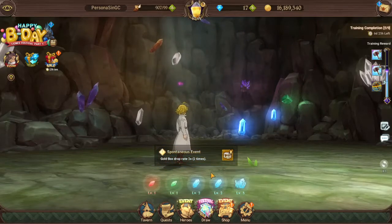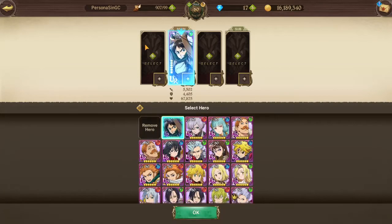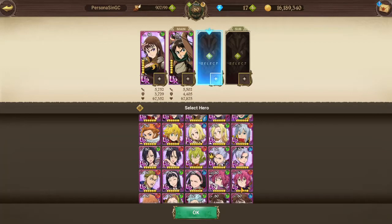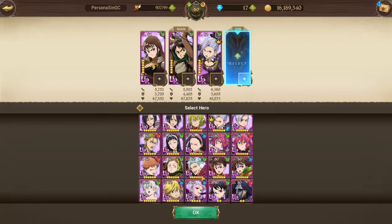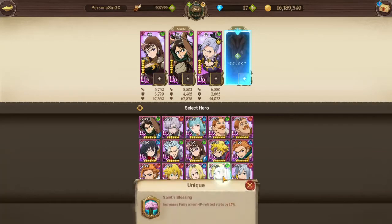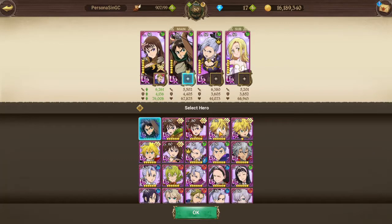The next spontaneous event has gold box drop rates at two times the rate. Next is blue level three, it's going to be the big dragon with green characters. I used Eren giant form, Green Deanne for her taunts, my favorite gal Junko, and I'll put Green Elaine in the back.